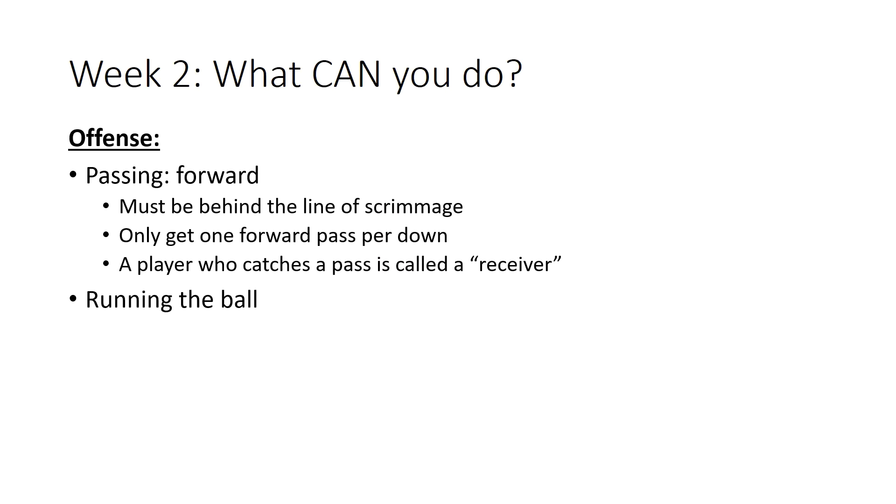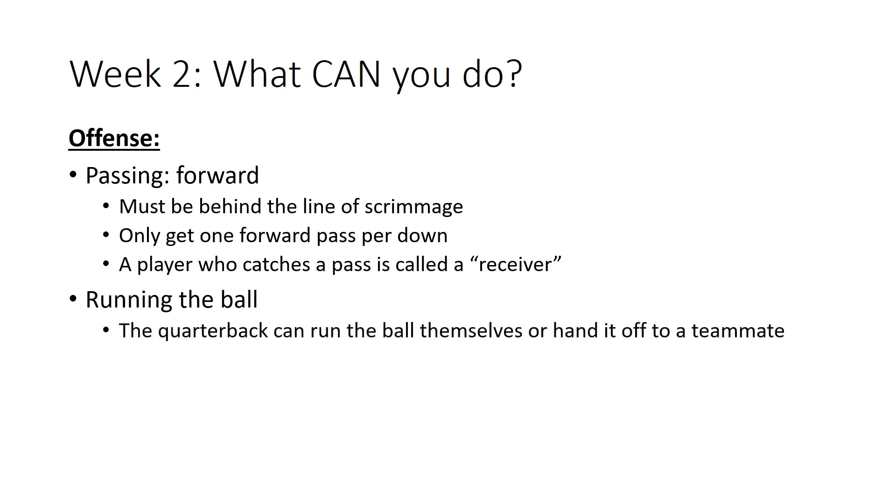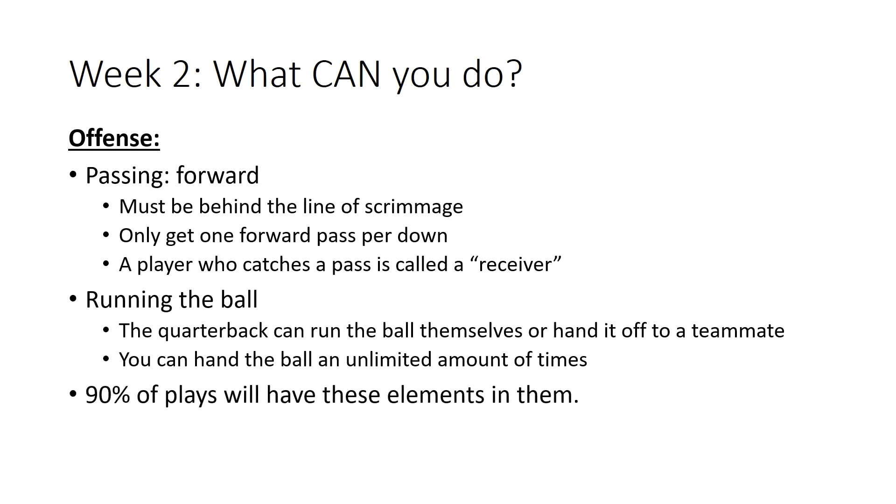The offense can also run the ball. The quarterback can take the snap and run the ball, or they can hand it off to a teammate. You can hand the ball off an unlimited amount of times behind or in advance of the line of scrimmage. Ninety percent of plays will have one or maybe two of these elements — a simple run, a simple pass, and then a run. This is what you're going to see most of the time.